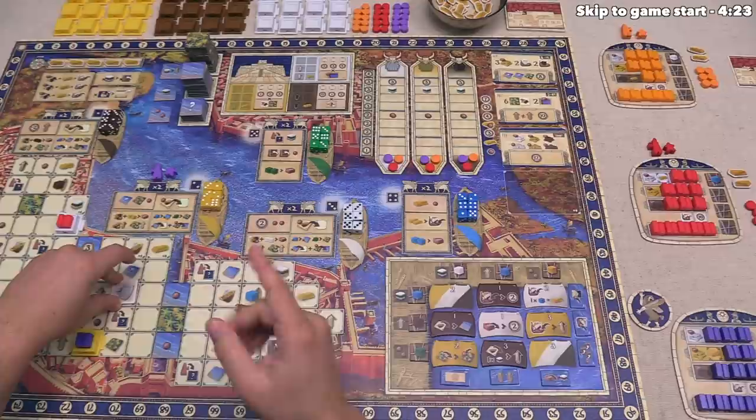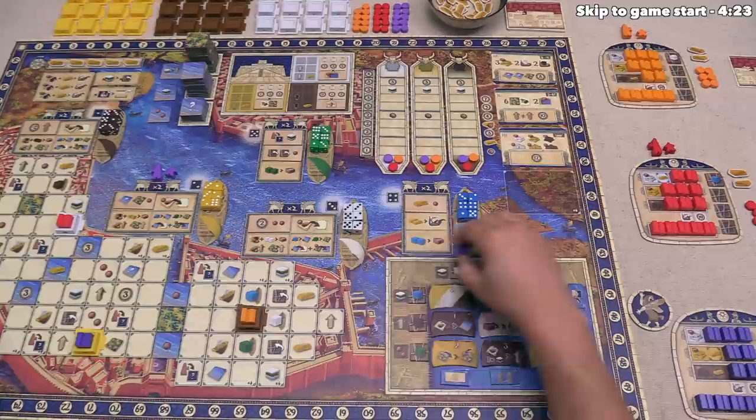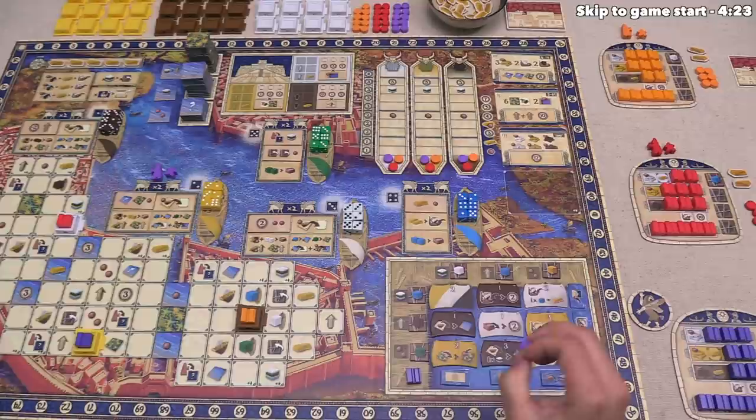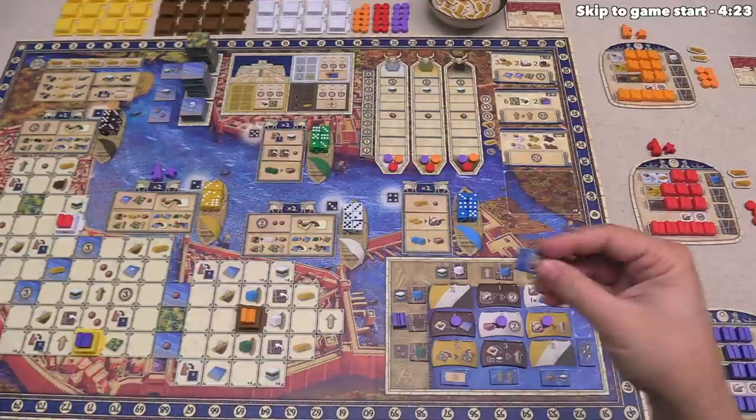The next district is number four, the port. Here you can put your own house tiles down onto the outside, and you can place claim markers onto various ships, which give you an ongoing effect for the rest of the game. These were randomly placed during setup. When putting houses down, you gain the benefits you cover up, and if you place claim markers down onto a full row or column, you take the associated harbormaster tile, giving you a one-time bonus or three points at the end of the game.